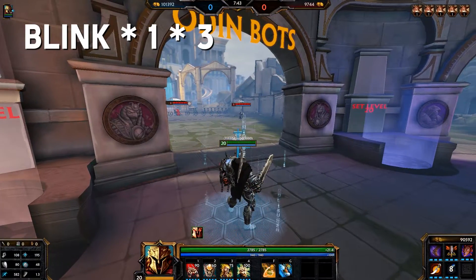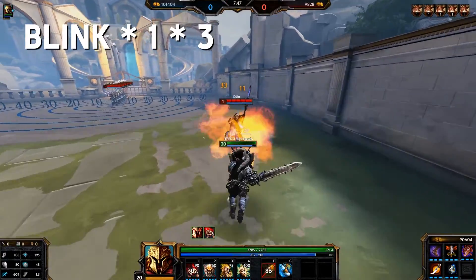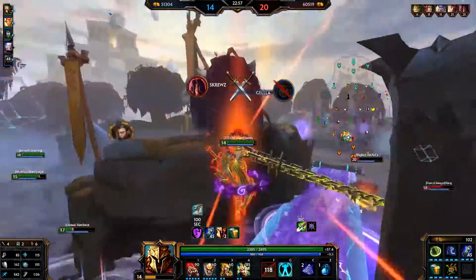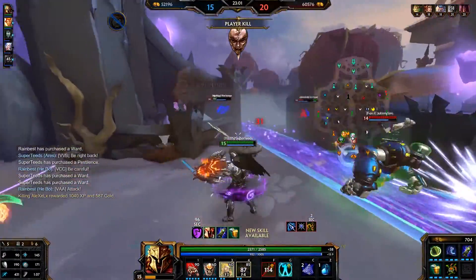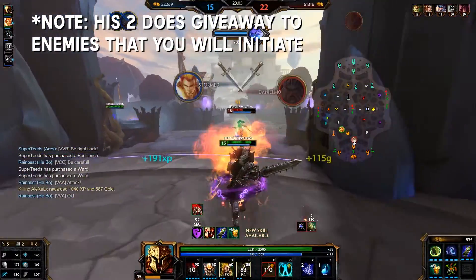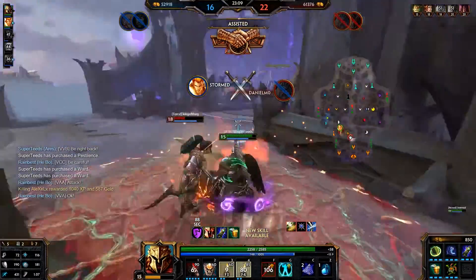Or if you want to secure a kill that's a bit far, you can also Blink, 1, and 3. If you're absolutely new to Ares, I would practice the combos without the Blink first until you feel comfortable. I would also like to note that while his 2 is very useful, it does let the enemy know that you're about to initiate. Also, with his 2, try to use it every time it's off cooldown during fights.